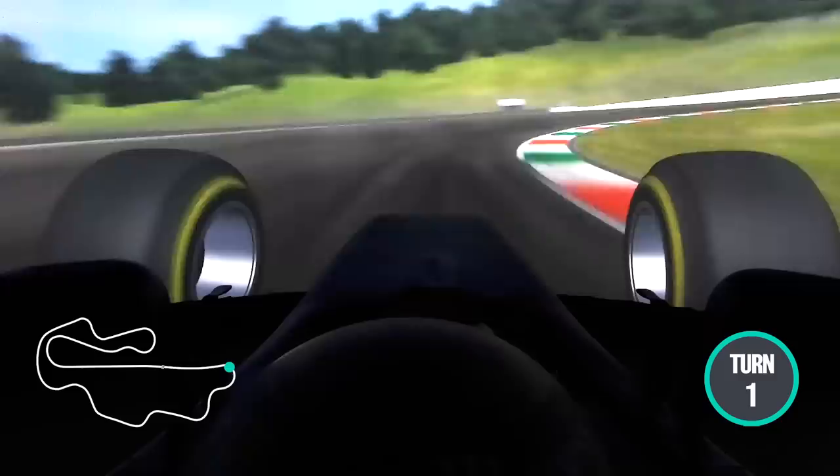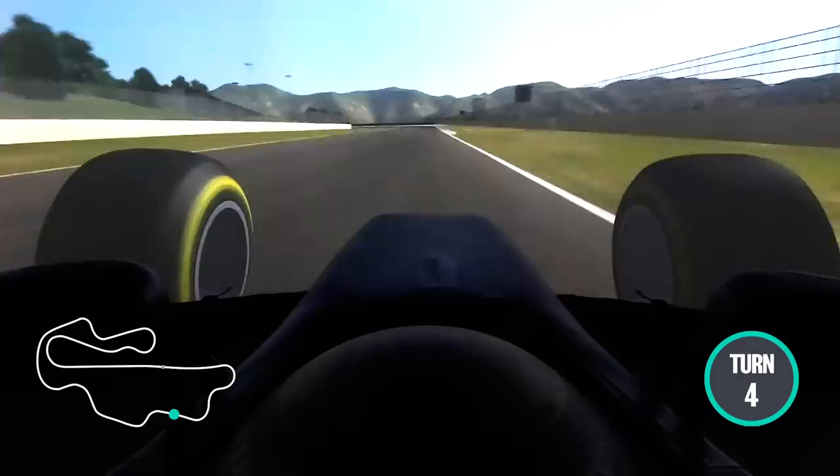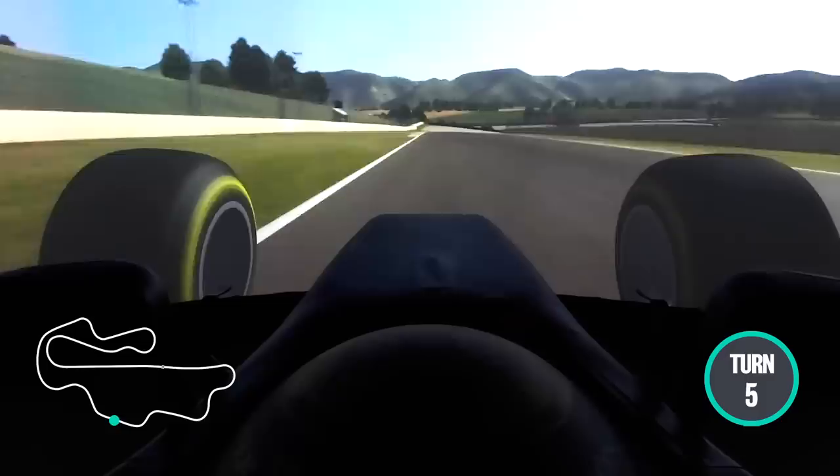Turn one is down into fourth gear. This is the lowest corner of the whole circuit. You have very high-speed chicanes, basically most of them. Some of them are faster than others, but you basically have to be very precise on the lines, on entries, to really get the car well settled.